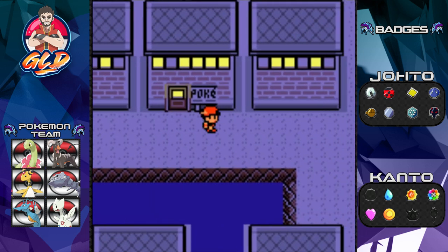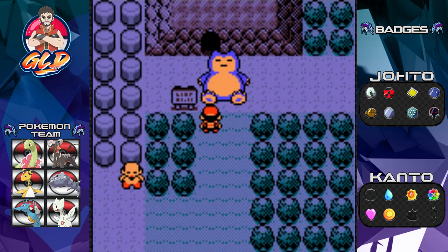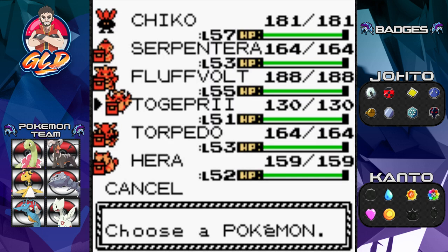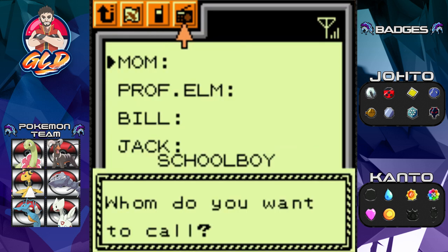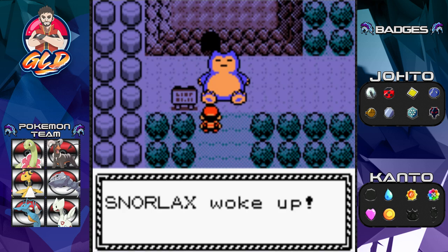We're back in Vermilion City. Now that we have the Expansion Card there's one order of business: there's a big Snorlax blocking our path. First we save the game and pick up a Pokémon that'll work here. The Snorlax is snoring peacefully - all you do is go into the PokéGear, put it on the Pokéflute channel, click on Snorlax, and the PokéGear is placed near the sleeping Snorlax. Snorlax has woken up!